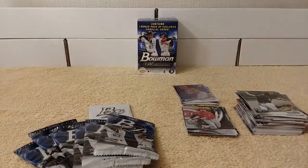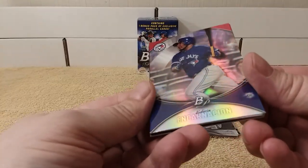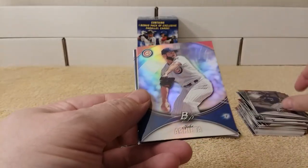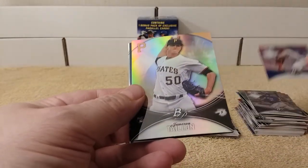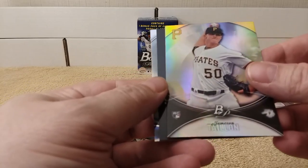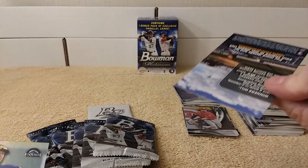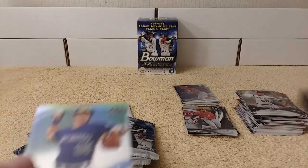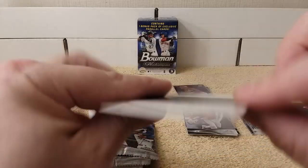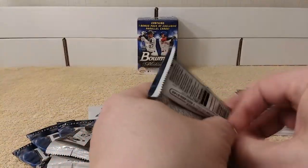Pack number one. In Canarsio. Jake Arrieta. James Santallion, rookie card. And Ryan McMahon. That name sounds familiar. Next pack.